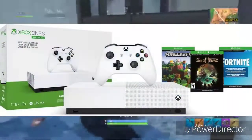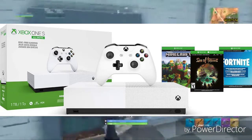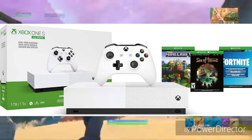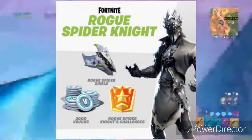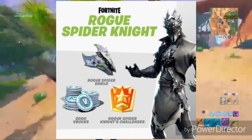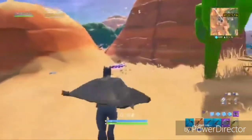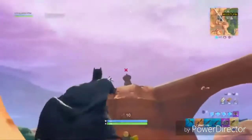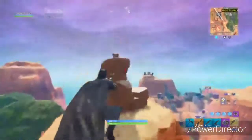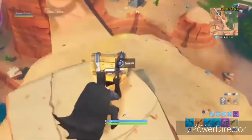The next Fortnite topic is the new Xbox One S and how it will be affiliated with a new exclusive Fortnite set. We have the Rogue Spider Knight skin coming out for the Xbox One S all-digital console, and it will be coming with the Rogue Spider Shield, 2000 V-Bucks, and Rogue Spider Knight challenges. Honestly, it's a silver and green variant of the Spider Knight, so in my opinion it's a bit lazy — but that seems to be all that exclusives are these days with Fortnite.